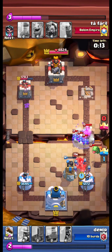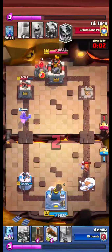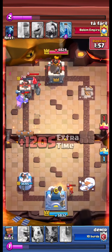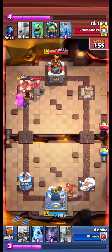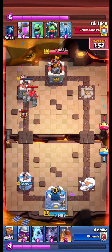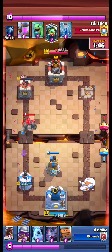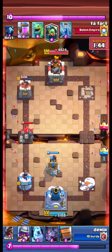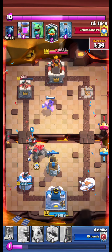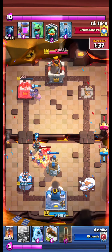And we lose the right tower. We must take the left tower — we send our Hog and earthquake. E-Vis and Golem coming down, we bomb tower to pull the Golem. We send our Hog and opponent quits.